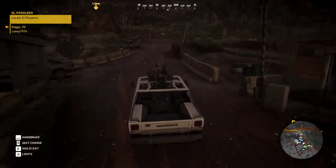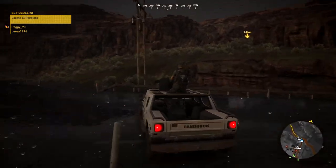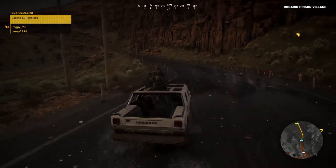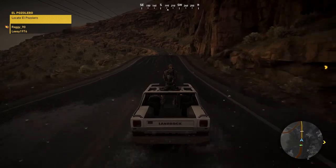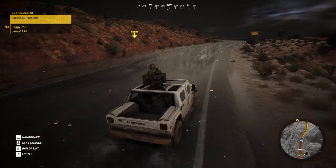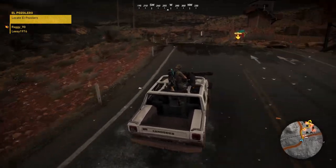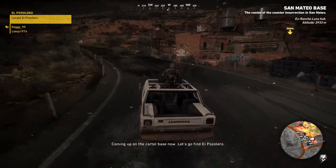At least we've got to do some recon this time - if he survives the journey. It's the mountain again that you can't get around. We'll follow the yellow line and get there eventually. Our aim is to extract this guy so that Bowman can get the identities of all his nameless victims - so make sure we do not kill him. It's coming up on the cartel base now. Let's go find El Pozolero.